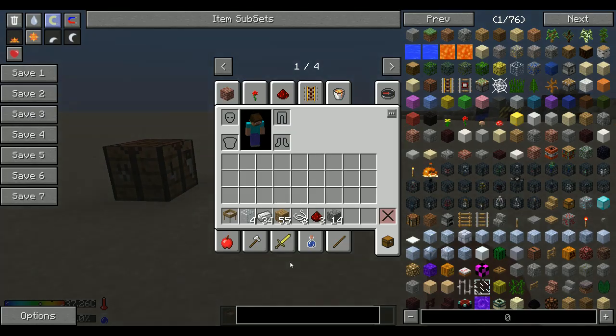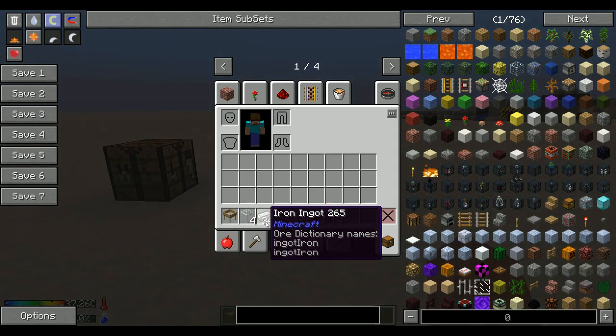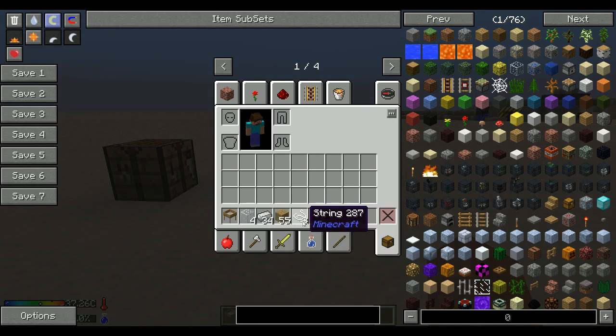So, to make this, you need 4 glass, 34 iron, 55 planks, 3 string, 3 redstone, and 14 cobblestone — and this is for the whole thing, the whole machinery and all the blocks around it.